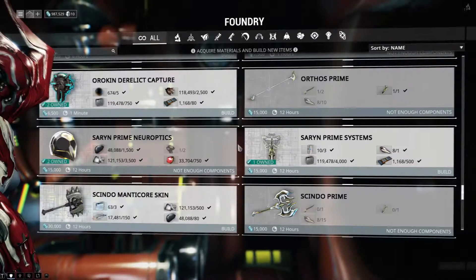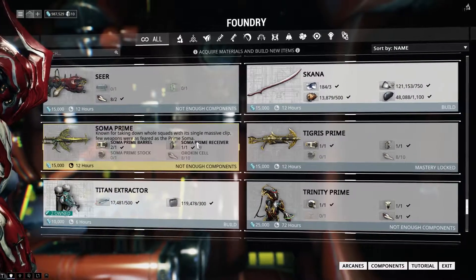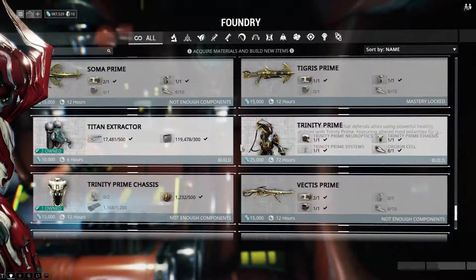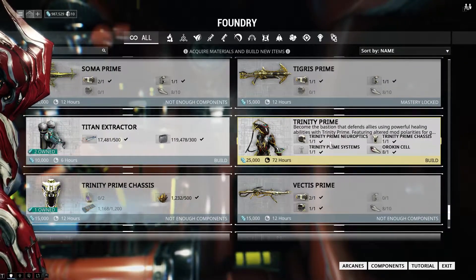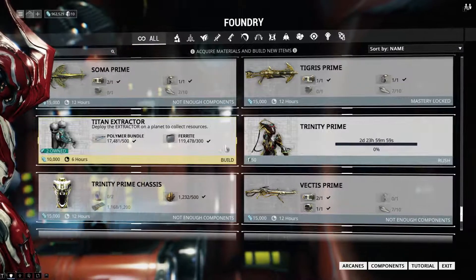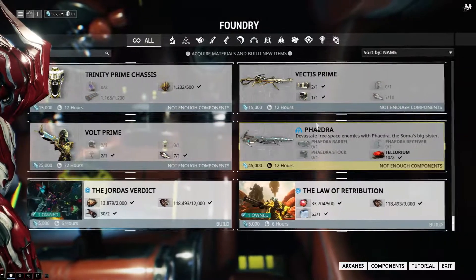Penta ready to claim - I just need to upgrade another gun. Tigris Prime - almost got that. Trinity Prime Systems! Check this out - I got it all! We're building our first Prime Warframe. I think I got enough - I only have 960,000 credits. Ay caramba, three days for my Trinity Prime.